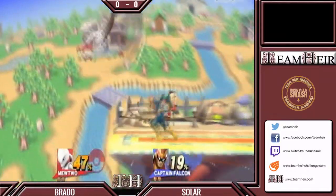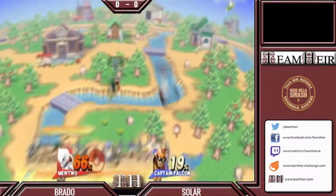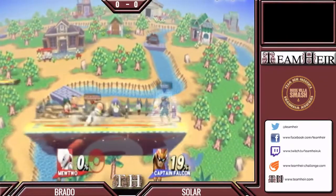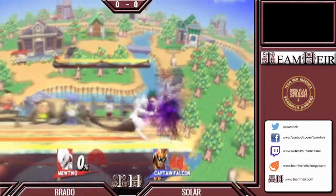Yeah, but to compensate for that, Mewtwo can hit like a goddamn train. His smashes do hit very hard. So we've got a hard hitting smash against a slightly heavier opponent. The knee! Okay, so coming out immediately with a sweet spot in the air from Captain Falcon, taking a very early stock there.